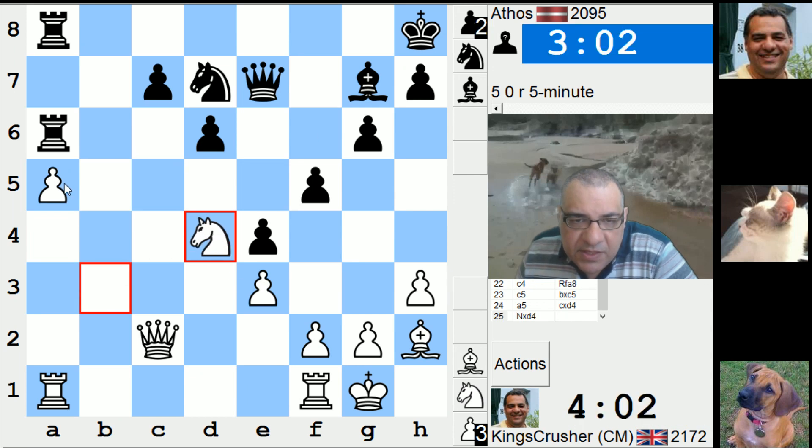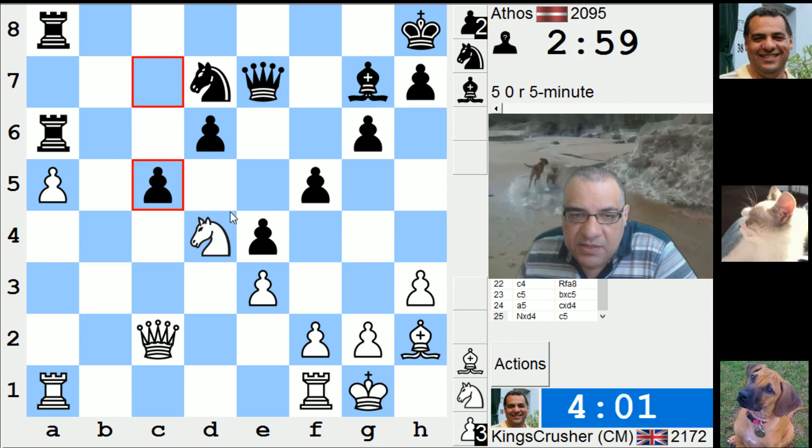Does he want to weaken his king? If he takes here then Queen c7 is a nice pin — I'm on d6. I was winning the exchange.